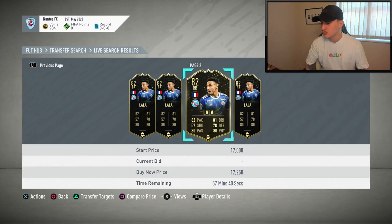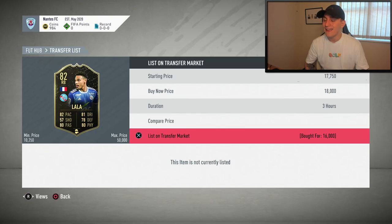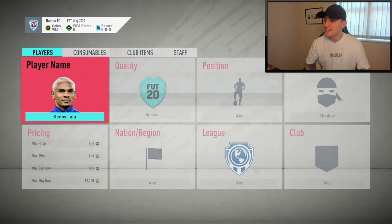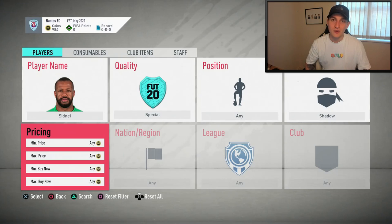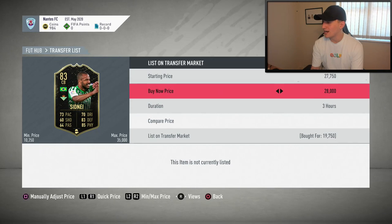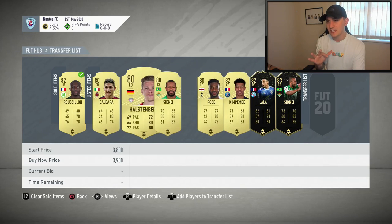I don't mind waiting a bit longer because a lot of these are only up for an hour — there's not really anything up for longer — so we can list ours at around three hours. I got him for 16,000 coins, so I can list mine at 18,000 and make an okay profit. We've also managed to get ourselves an 83-rated Sydney at 19,750 — this is probably one of the better deals of this episode. I'm going to be a tiny bit greedy and list him up for 28,000 coins, making around 10,000 coins profit.